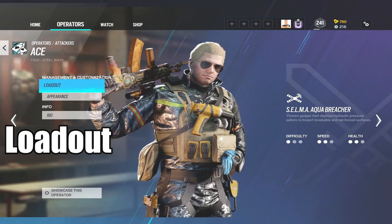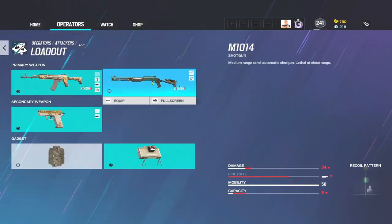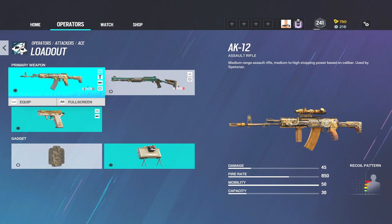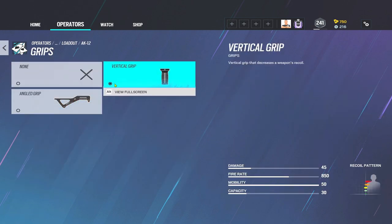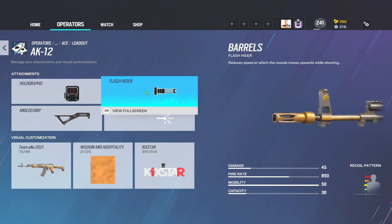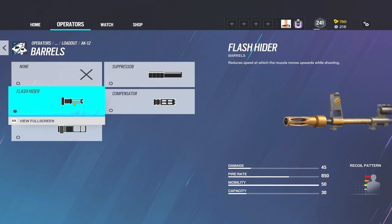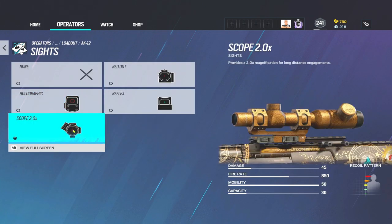The first thing we'll look at with Ace is his loadout. His gun is in the top five percent of the best attacking guns — the AK12 is insane. It's got 45 damage and a fire rate of 850. It does come with quite a high recoil, but if you can get to grips with it, it's an absolute beast. I usually run a 2x and a vertical grip, however on certain maps like Coastline and Border I'll run a holographic and an angle grip. Always a flash hider — it brings the vertical recoil down.